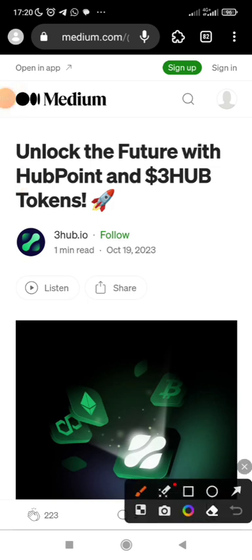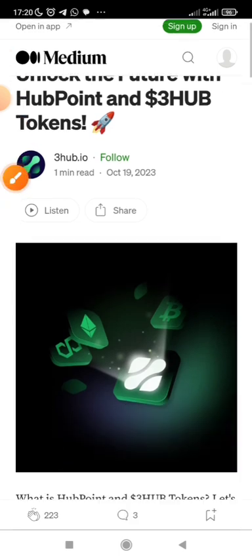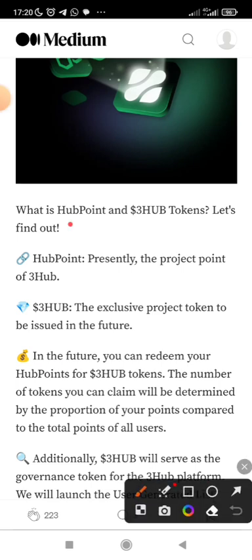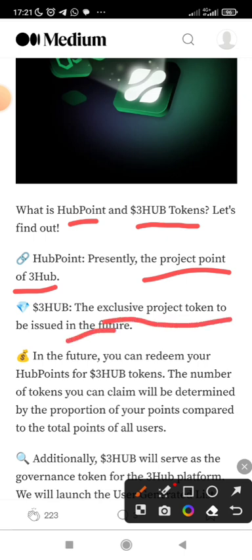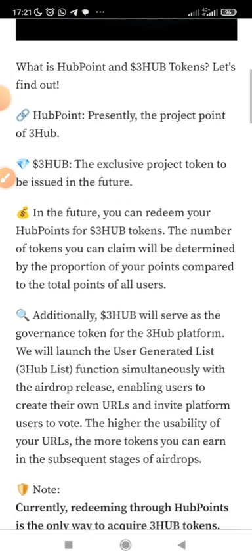When you look at the screen you'll see 'Unlock the Future with U Point and 3U Token.' Please guys, don't joke with this update. As you're watching this video, just take action after you've watched all the processes. You can see your U point is what determines the 3U tokens you are going to get. They said U point is the project point of 3U, and your point determines the 3U token you are going to get. You can redeem your U point for 3U tokens — it is clearly stated here.